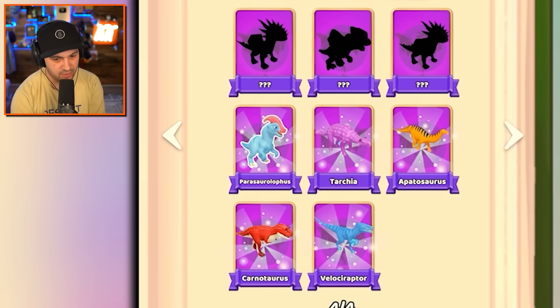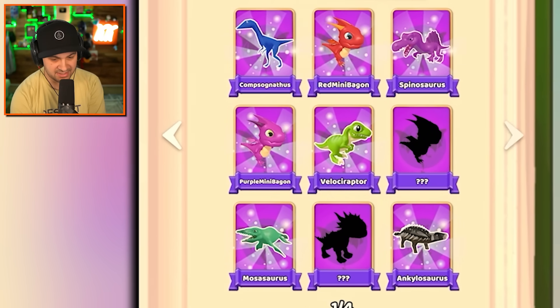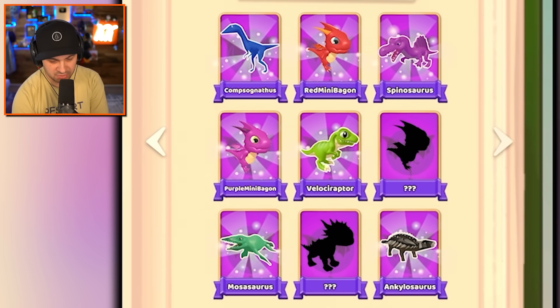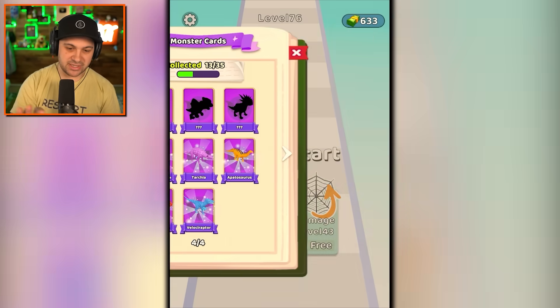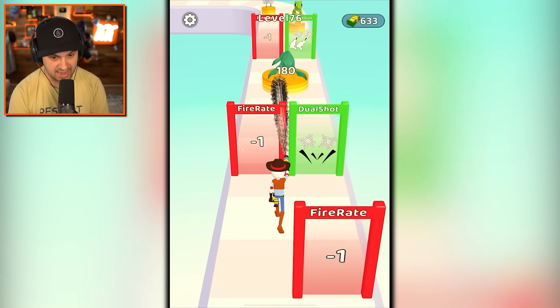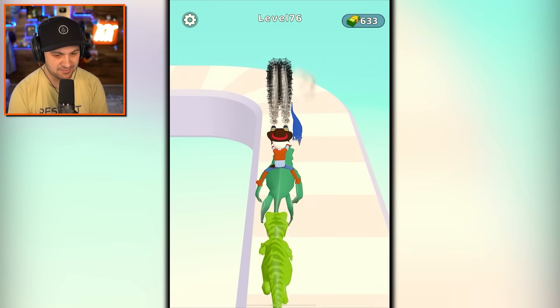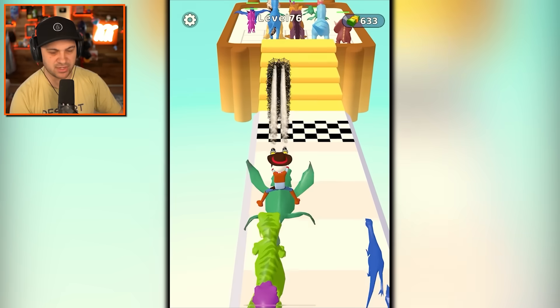What have I collected up to this point? Compsognathus, red mini bagon, bagon — adorable. Spinosaurus, purple mini bagon, velociraptor, Mosasaurus, Ankylosaurus, Pterodactyl. We have 13 of 35 — we want to get all of them, and mark my words, it's happening. We need to catch more monsters, so that's what we're going to do. It's a very snappy sound when you catch them. It's like I'm cracking a whip or firing a gun that shoots spider webs.